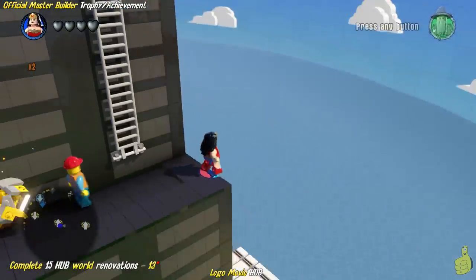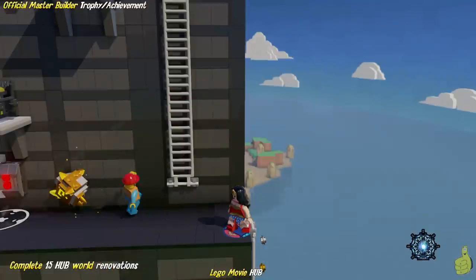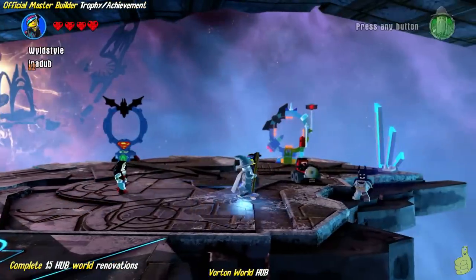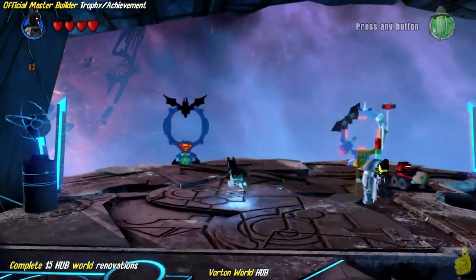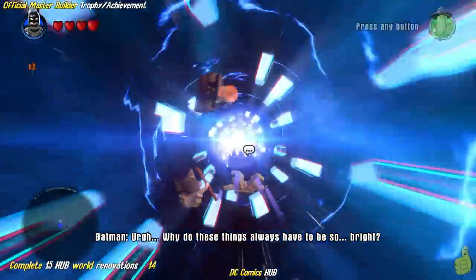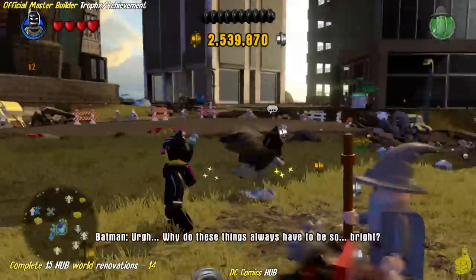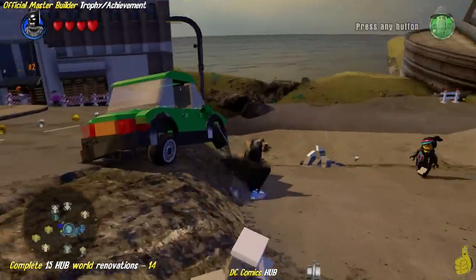We're going to go over to the DC World Hub now and go back to using just the Starter Pack character. Once we arrive in the Vorton world, we pull Wonder Woman off our toy pad and she disappears, telling us 'on without me for now.' We switch over to Batman and jump into his world to knock out the last nine renovations. Really, we only need two more at this point — quick and easy — but we'll show you all of them.